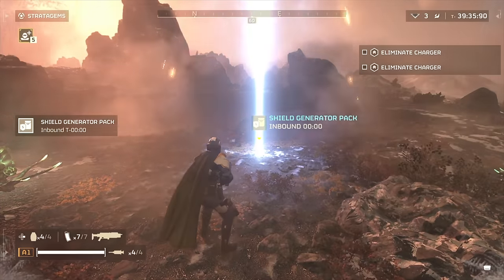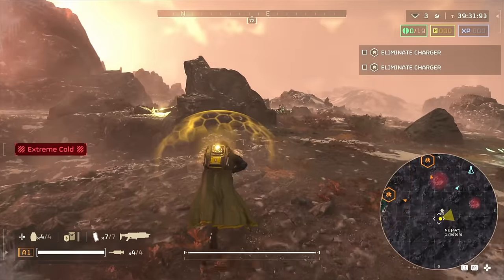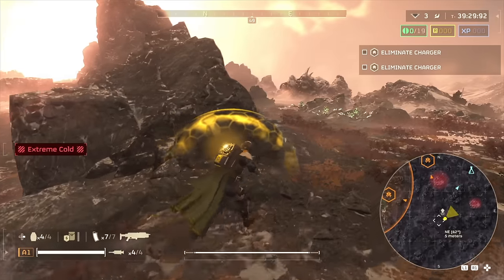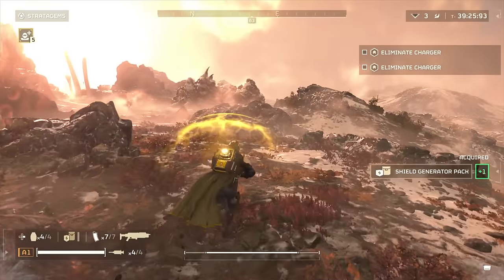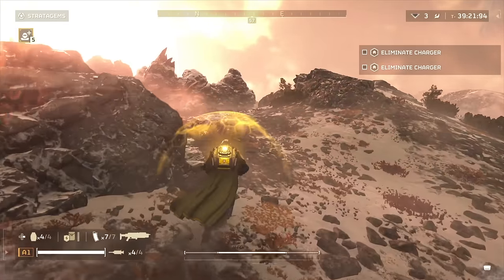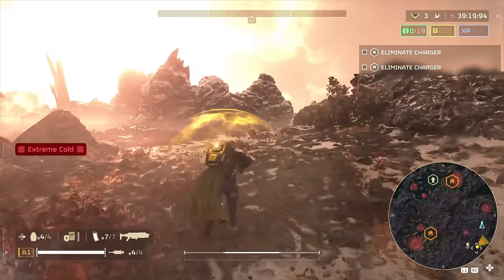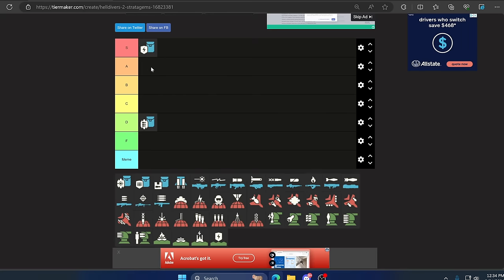Up next is the Shield Generator Backpack. It needs no introduction — it's a backpack that generates a protective bubble around the player, blocking incoming damage until it breaks. Even if you get hit by a crowd-control effect this one won't slow you down. This is great for keeping yourself alive and is pretty much a must-use meta pick. Without surprise, this one goes in S tier.